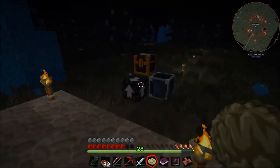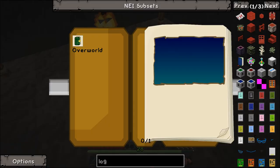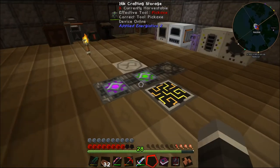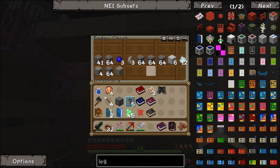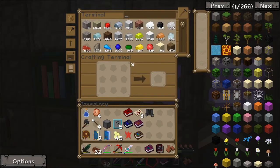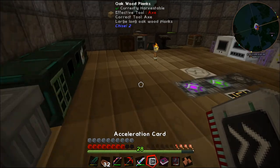When our map comes up - we have a circle of no mobs! Our import bus is not keeping up, not even close. We're going to fill up. Let me go downstairs and have a nosy. Not really even close to keeping up - we have one acceleration card in there, we're going to have to throw a second acceleration card into this bad boy.